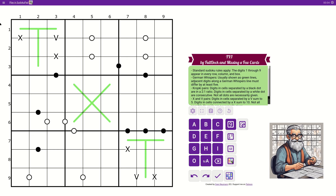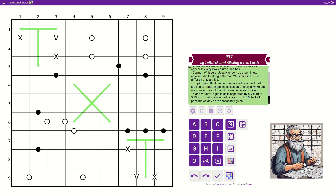Standard Sudoku rules apply — the digits one to nine in every row, column, and box. German Whispers, usually shown as green lines: adjacent digits along a German Whispers line must differ by at least five. Kropki pairs: digits in cells separated by a black dot are in a two-to-one ratio; digits separated by a white dot are consecutive — not all dots are necessarily given. X and V pairs: digits separated by a V sum to five; digits connected by an X sum to ten — not all possible X's and V's are necessarily given.